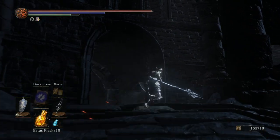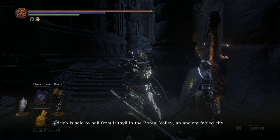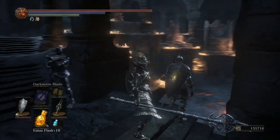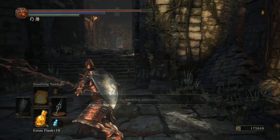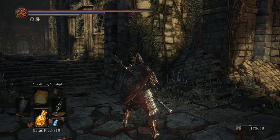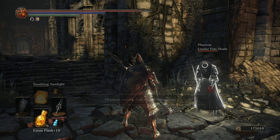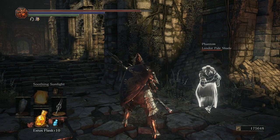After defeating the Archdeacons of the Deep, go to Firelink Shrine and talk to Anri here to hear him say they are going to Irithyll. Back at Farron's Keep, before the Abyss Watchers, you will find Londor Pale Shade right beside the bonfire. They will only appear if you have received all 5 Dark Sigils from Yoel and have had Yuria appear. You need to do this before you kill the Abyss Watchers, otherwise Yuria will never appear, voiding her quest and summon sign.